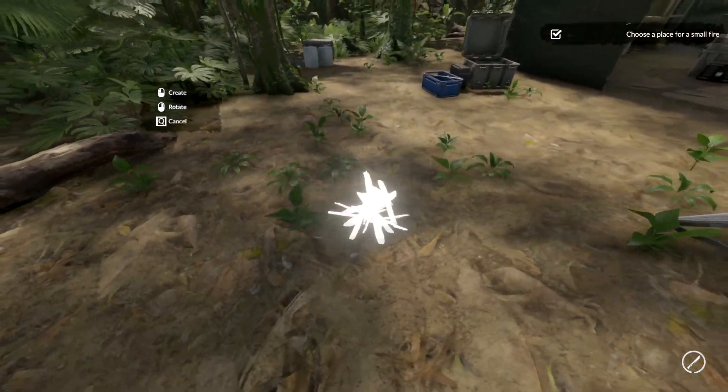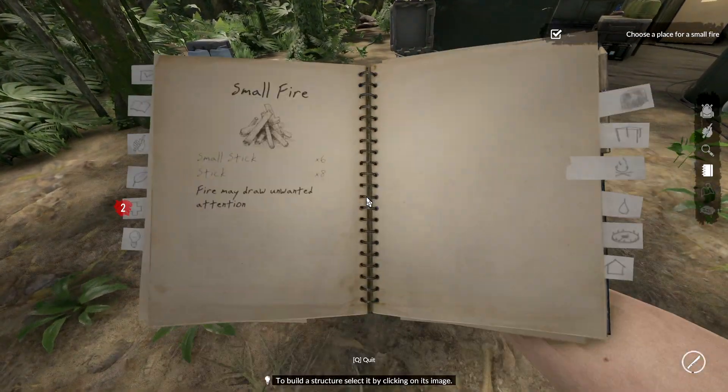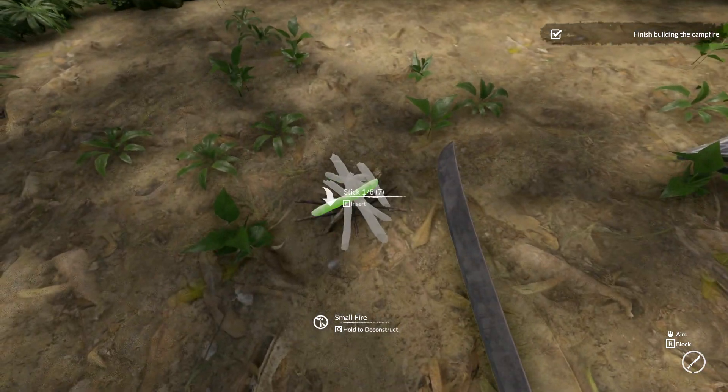Once you have collected all your items you'll need to place the blueprint for your fire. To do this you need to go into your notebook and click on the small fire icon. Place the fire in a cleared area and add your sticks after that.